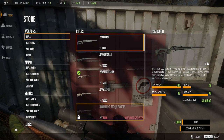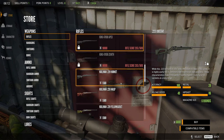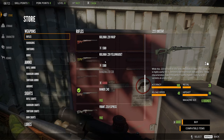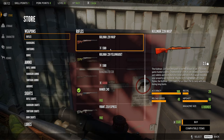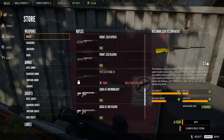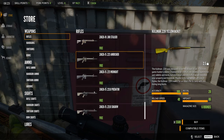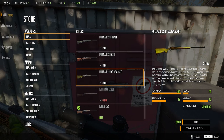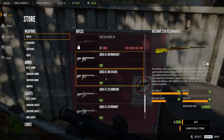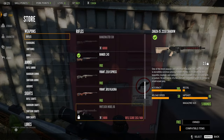I got some DLC weapons unlocked, but looks like you have to pay for them still. 90k — yikes. The 222 Wasp, Yellow Jacket — accuracy 100, recoil, hipshot, reload speed. A lot of the DLC stuff I got was all different types of weapons. These are all free. Get the Zaza, dude.